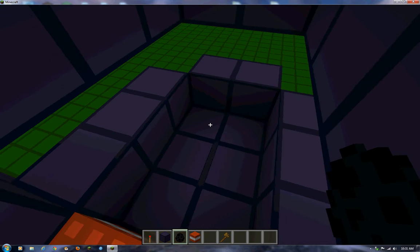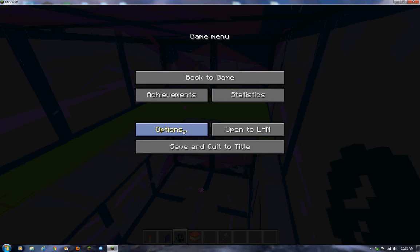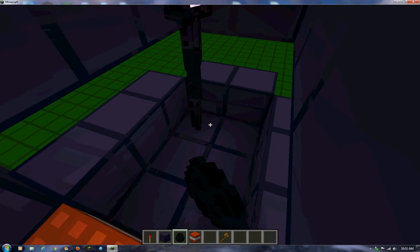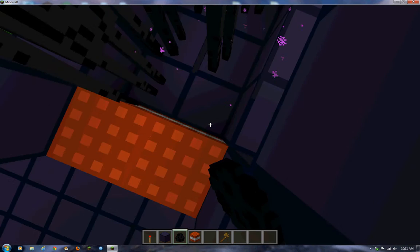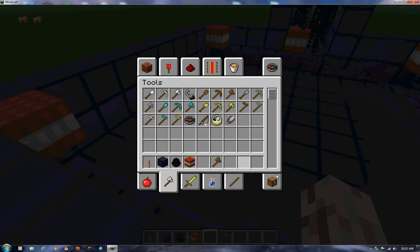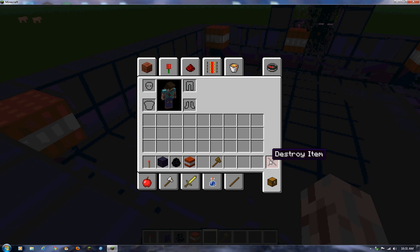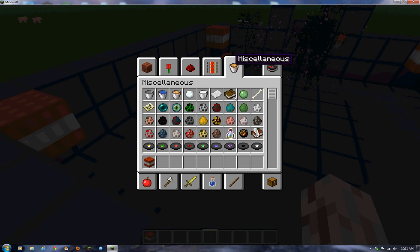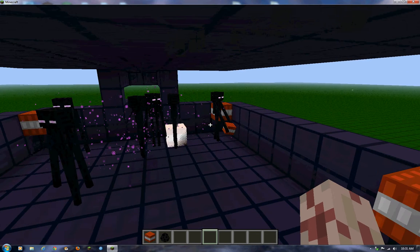Okay, so I'll spawn in six endermen for this. Easy mode. Six endermen for this round. The only thing I'm gonna keep is TNT in my inventory, and then we do another round.